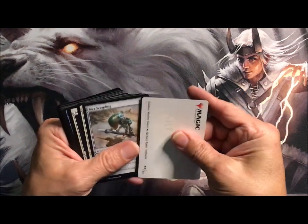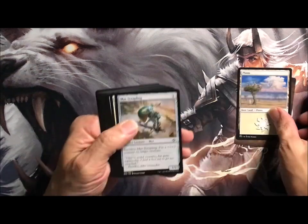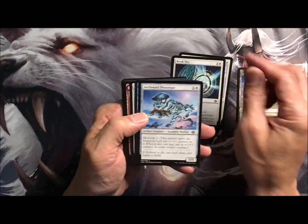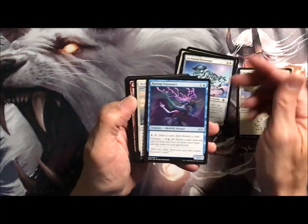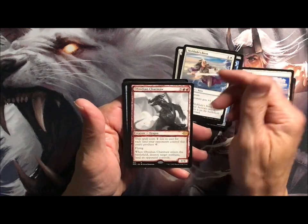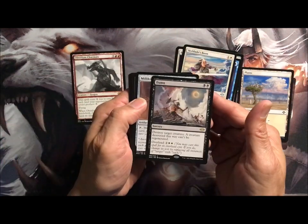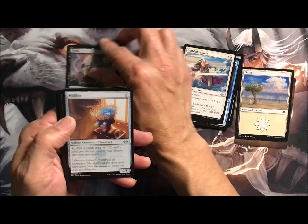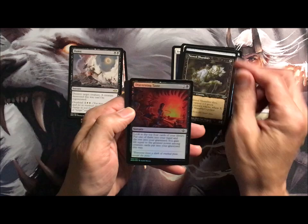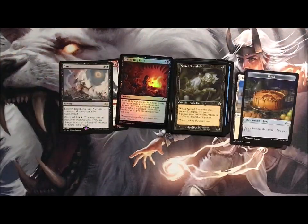Upside down art card, which has decided to give me a problem. We've got Lan, Mirror Scrappling, Unbounded Potential, Break Ties, Arcbound Prototype, Raving Visionary, Skyblades Boon, and Obsidian Charmaw for a Showcase Rare. Damn! Also Milliken, Nested Shambler, Discerning Taste, and a Food Token. That's it in this pack.